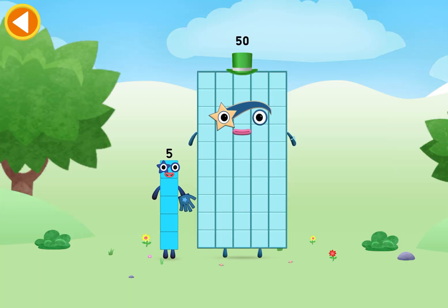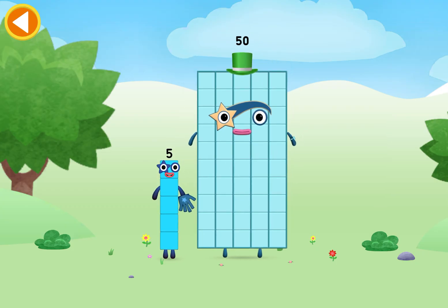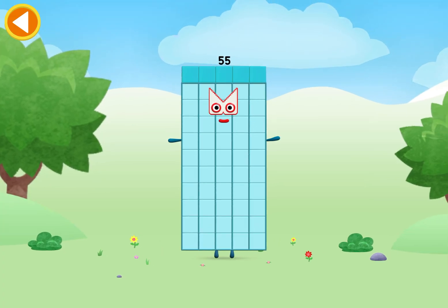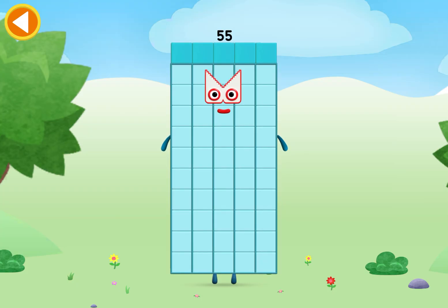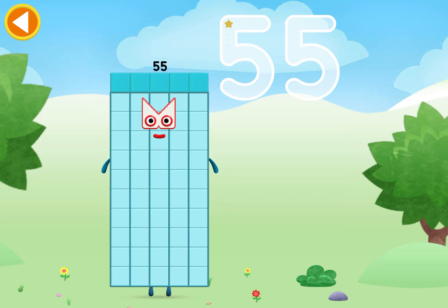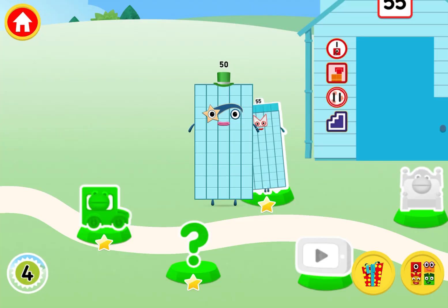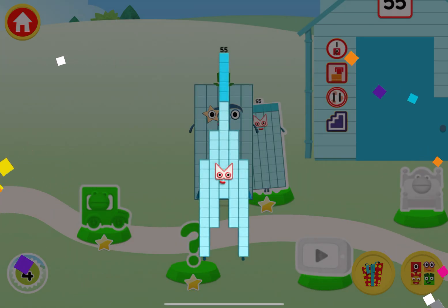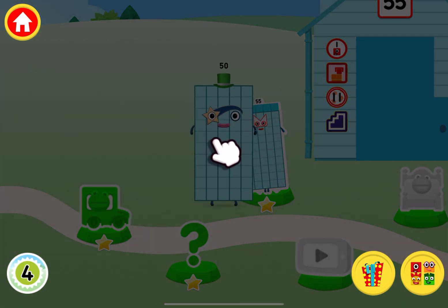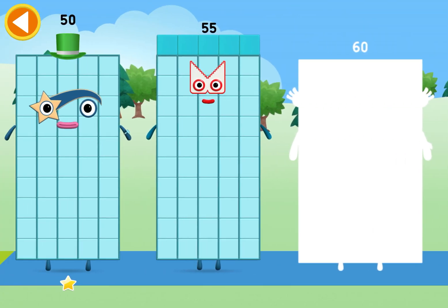You're about to meet Number Block 55! Can you add five to 50 and make Number Block 55? Drag — well done! This is Number Block 55. A present — tap on the present to open it. You've earned a reward! You've unlocked a new number block. Pick a number block to play with: 55!